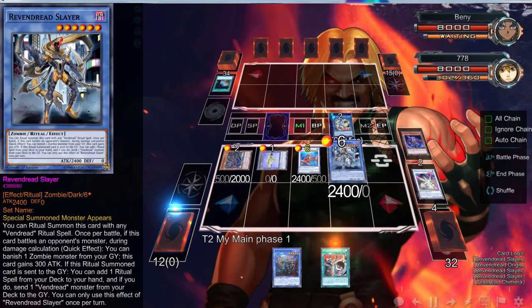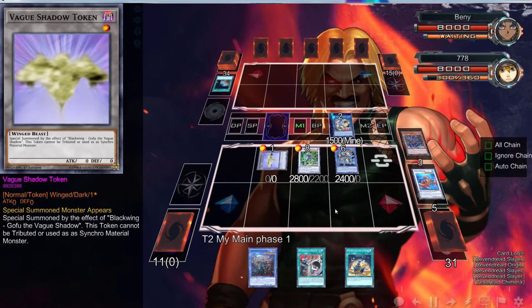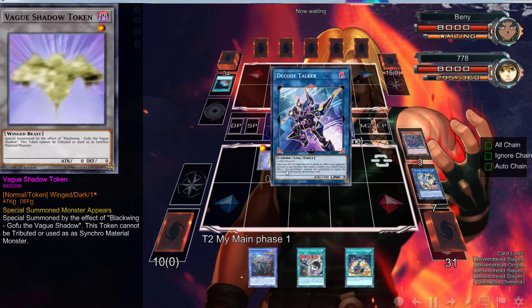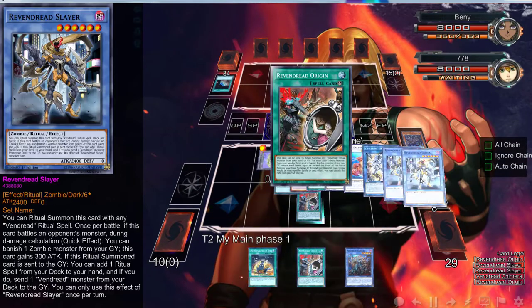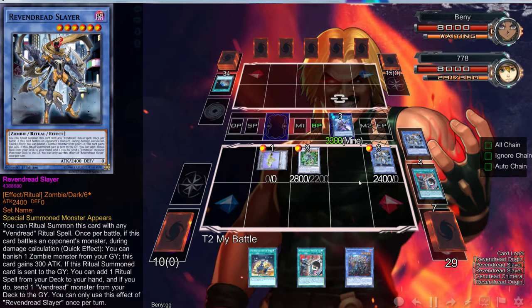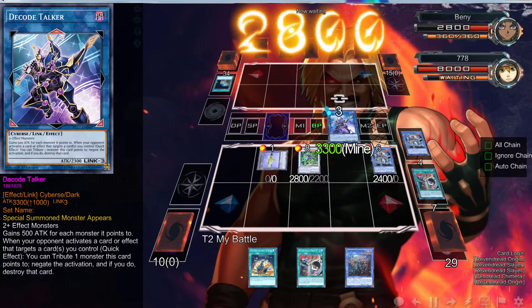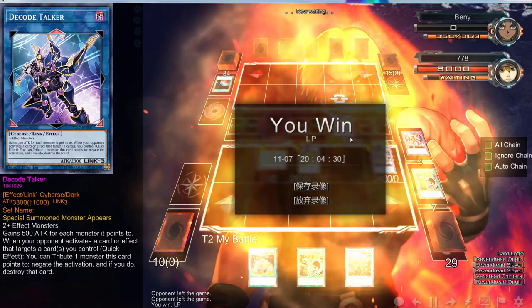We might as well go into Omega — wait, no. Actually, Coral Dragon is amazing. Hopefully we don't draw the ritual spell. We can use these two to go into Decode Talker — bam, that effect triggers, we dump the Slayer, and then we ritual summon both Slayers. Wait, isn't that game? That's 52 and 33 — yeah, that's game. That was idiotic from him — he could have put up a good board but he Terraformed for Resort and didn't use it, then activated Power Super Agent. Some people just don't deserve to have the deck.